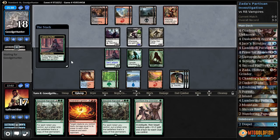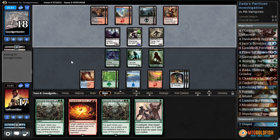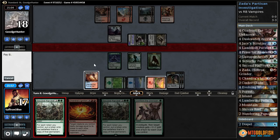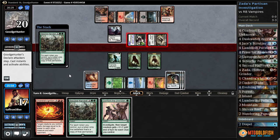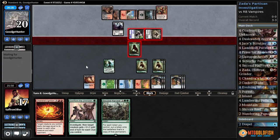We'll get another wolf and three more clues. Let's just Second Harvest. Unholy Hunger — our Butcher. Okay, that's fine. That actually gets us more tokens — I don't know if that was our opponent's plan, but thank you. We'll take it. Up to six clues, four wolves. Then I think we just chump. We kind of want to find a land so we can Confront the Unknown.